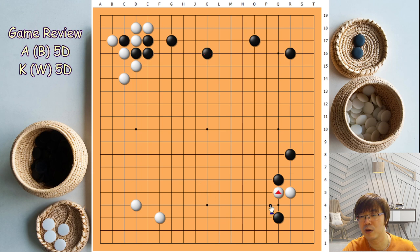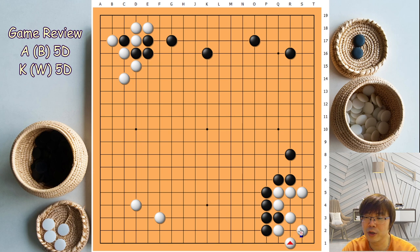Nothing was wrong, and then white started to play from here. I checked simply with AI. The AI recommendation is just capturing this one — something like this. This is possible. The capturing position is quite clean, and cutting has aji. Later if white just plays here, the right-hand side is still open.